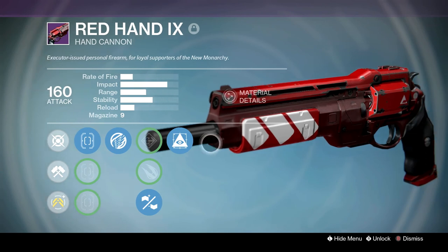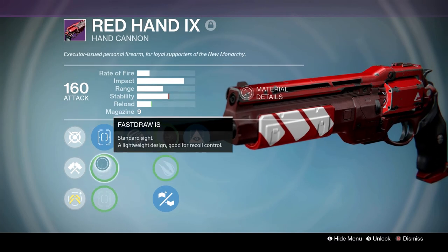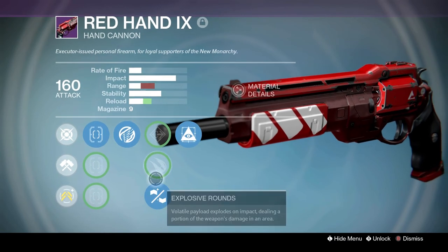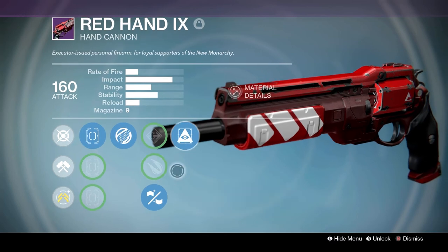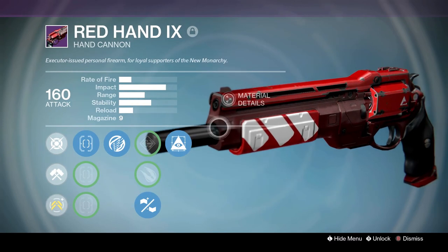Red Hand IX — this thing is so good. This is the one you can reroll. I got Icarus and Rifle Barrel on it — Rifle Barrel, so good. And Explosive Rounds, Hidden Hand, and Flared Magwell. Hidden Hand and Icarus is just overall such a well-balanced roll for PVP. This gun is so good in PVP — this is like the dominant hand cannon archetype for PVP. It's the Fatebringer archetype, which is still good in Destiny 2, just not as good.